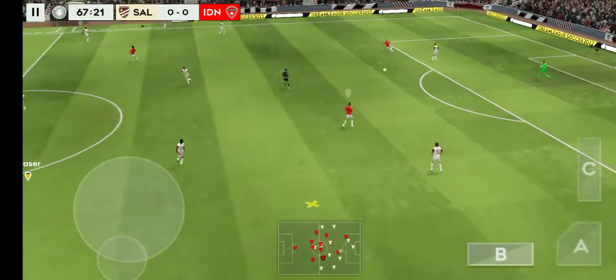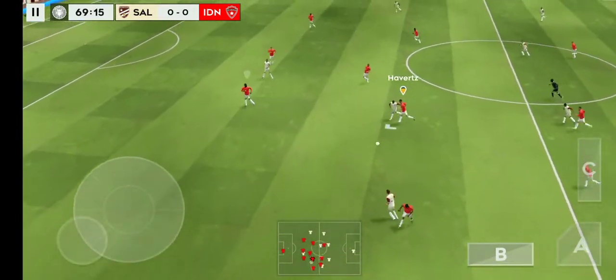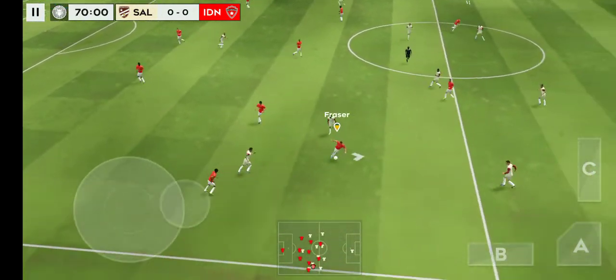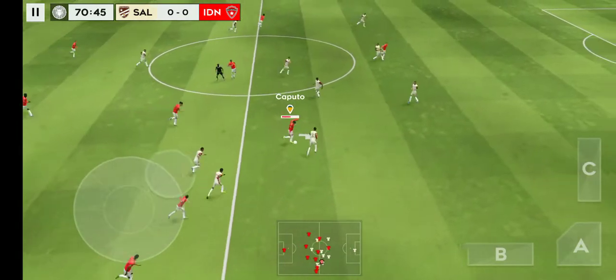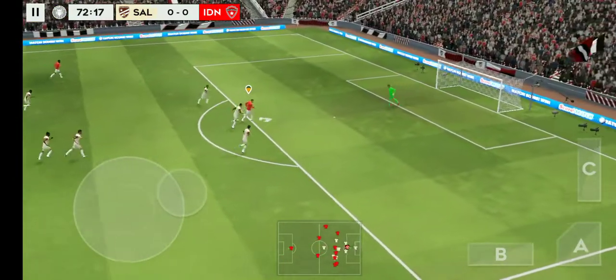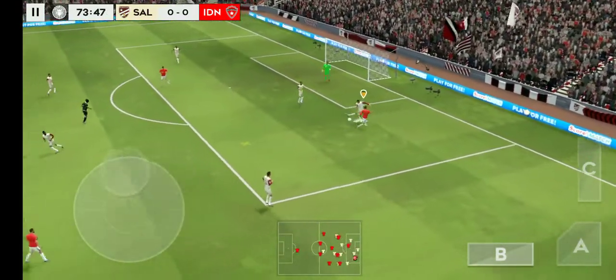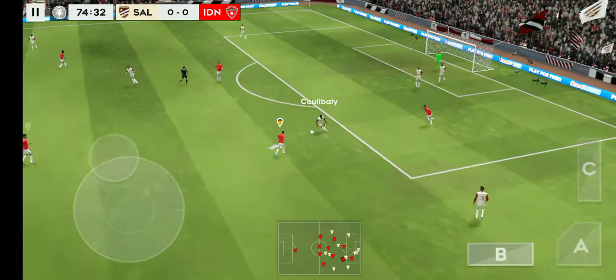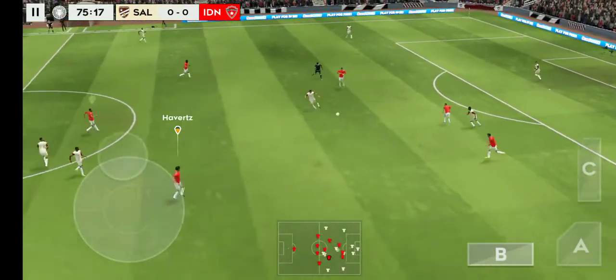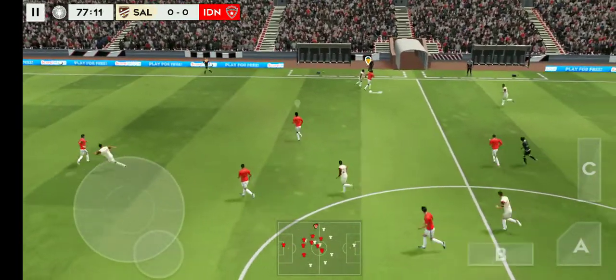Goalkeeper rolls it out. Defender back on the ball. What a well-timed tackle. Finds his teammate. And he's looking for the assistant's flag — he's down. Good save by the goalkeeper. Gets it to safety. Confident defending. Really well played.